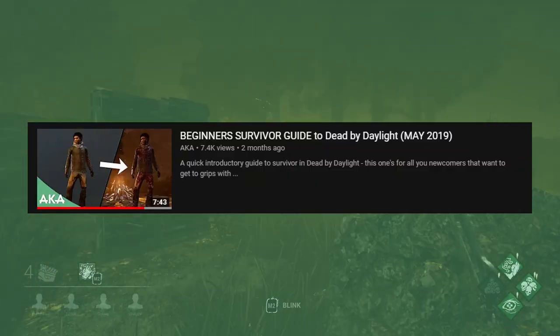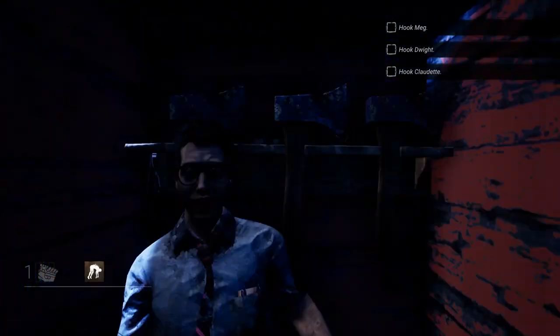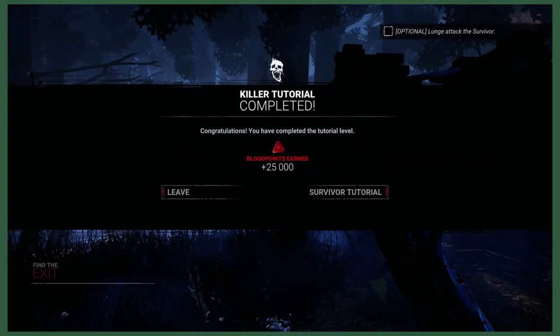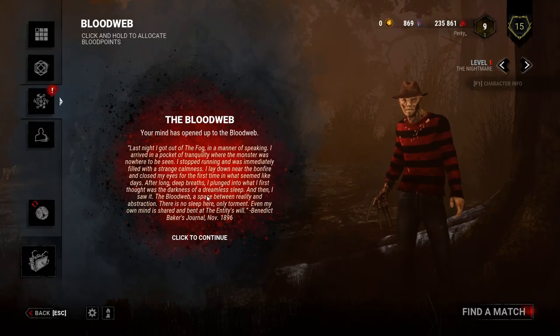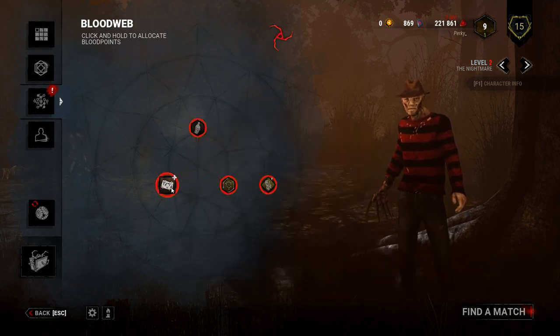Beginning with tutorials: as we mentioned in our beginner's guide for survivor, tutorials are a great way for new players to quickly understand the aim of the game, with a small bonus of 25,000 blood points after completing it. These can be used to level up your killers for better perks straight off the bat.